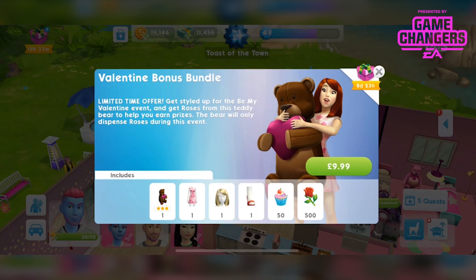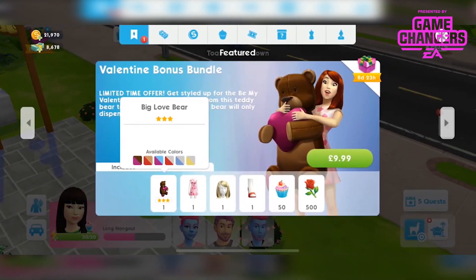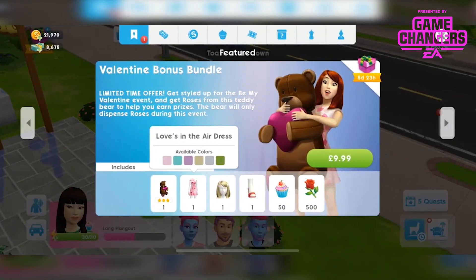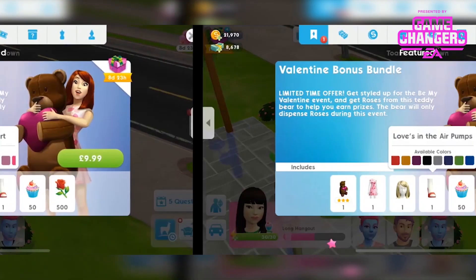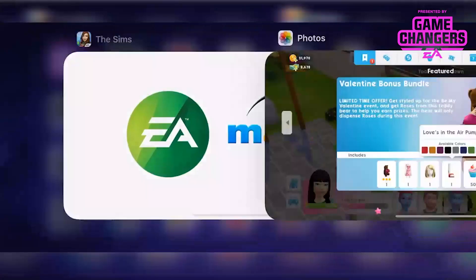This is basically a larger version of the small bear that you get during the Valentine event. So as you can see we've got the Big Love Bear available in different colours, the Love Is In The Air dress in different colours, this hairstyle called Swept Sweetheart, Love Is In The Air pumps, and some cupcakes and roses just to make up the price — that's £9.99 for those.